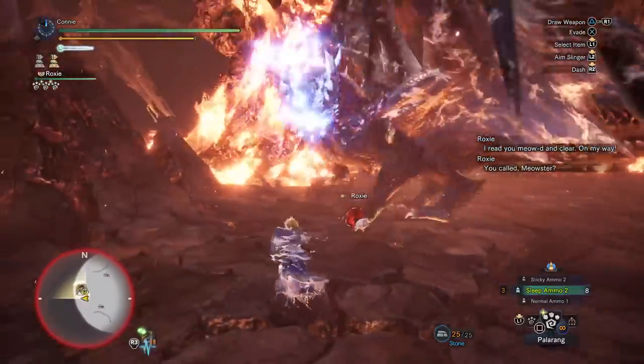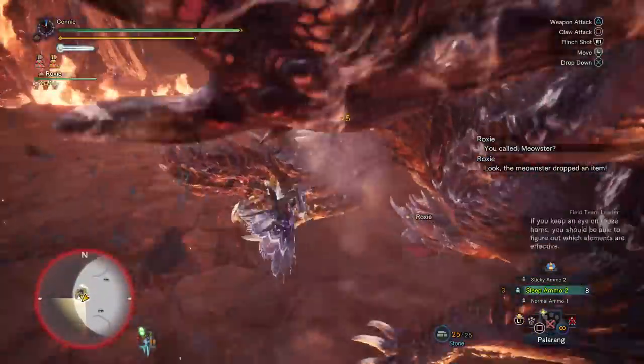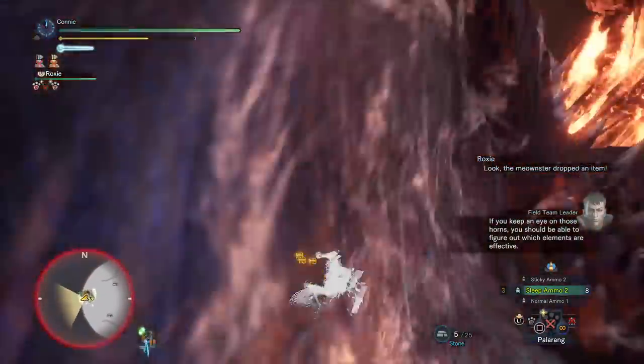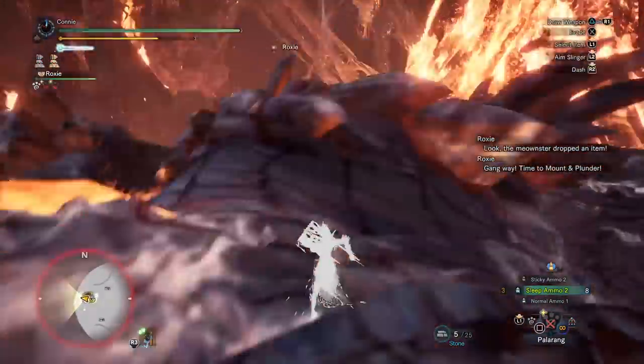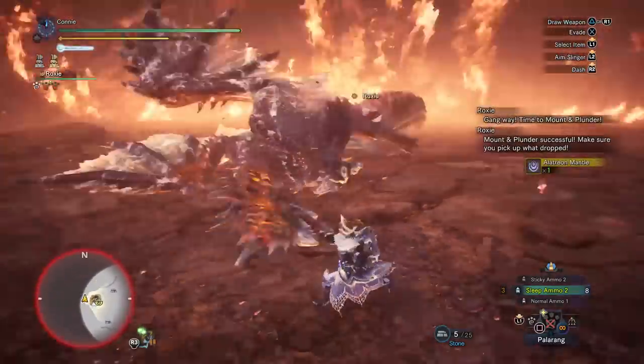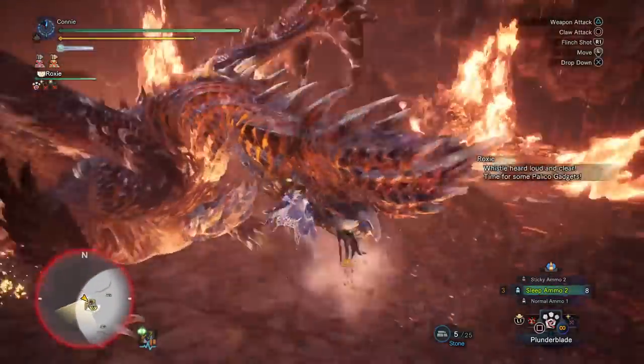Make sure you ping your cat to get it close to you if it keeps trying to fight Alatreon, and you want to lure it to these pillars. What you want to do is just flinch shot it twice — make sure the wings are tenderized while you do this. Also: 1, 2, 3, 4, and on the fifth one it gets up.